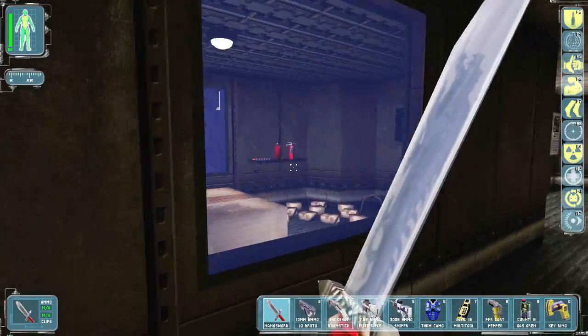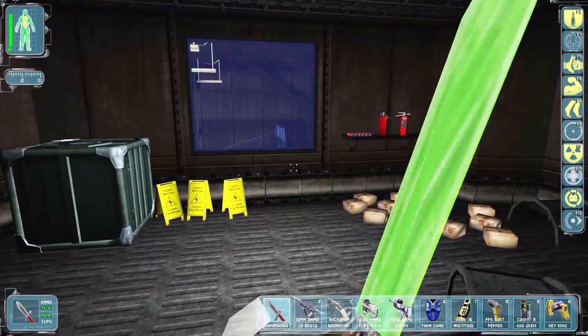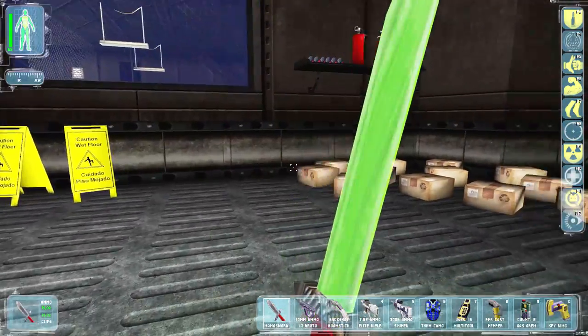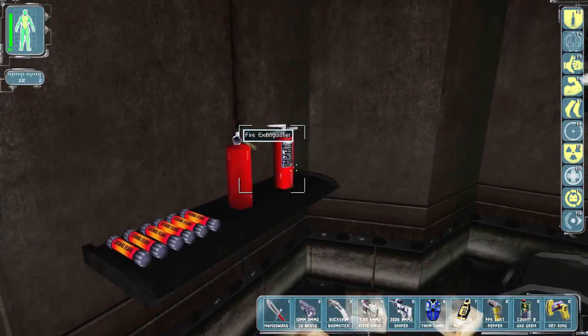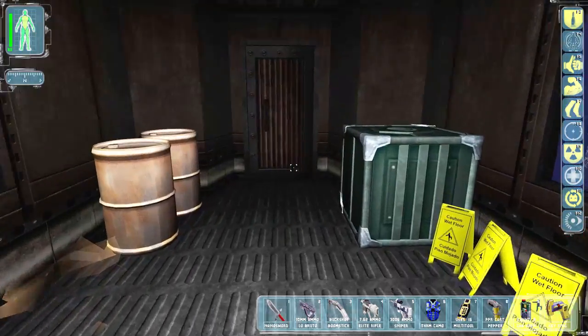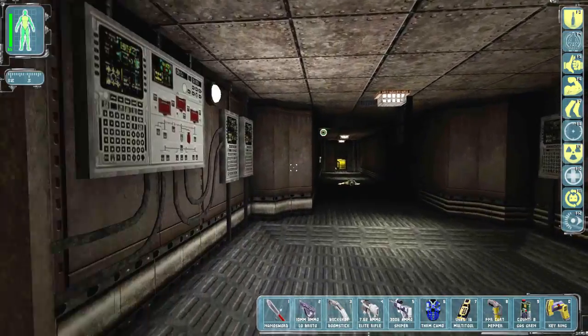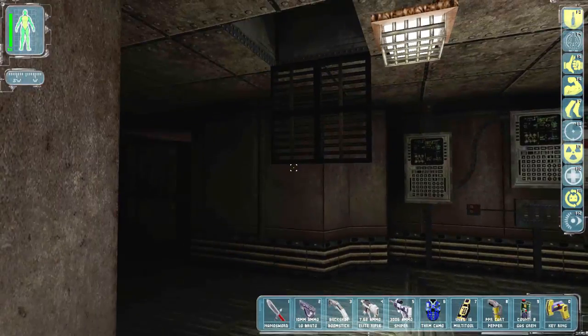Okay, we have another one right there - we can just probably open this guy. No need to pay the tax on the door. We got flares here, fire extinguishers, and boxes. I was hoping to see a control panel here to prevent this camera from seeing me. I actually don't know what part of the ship we're at right now.